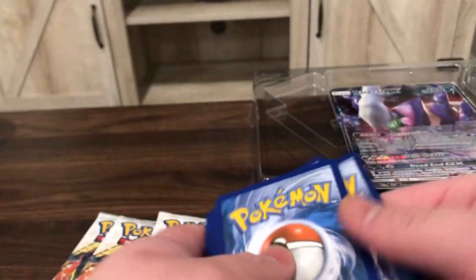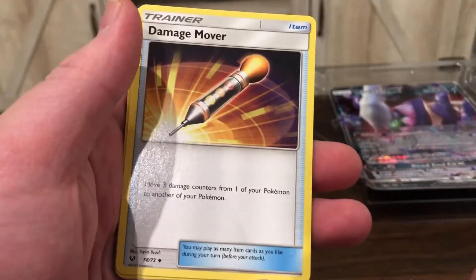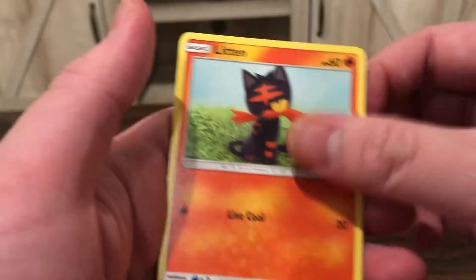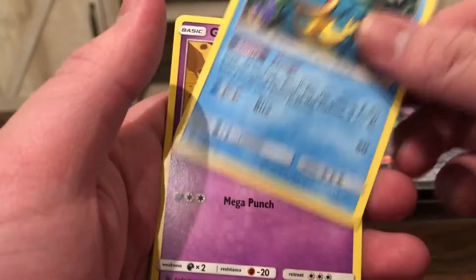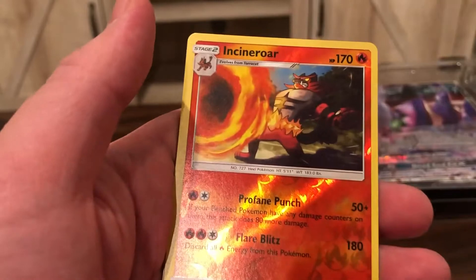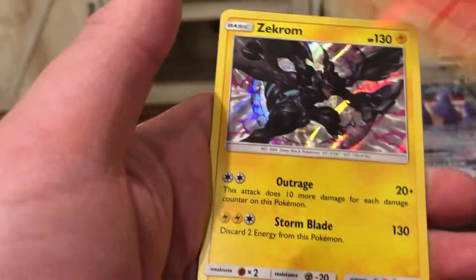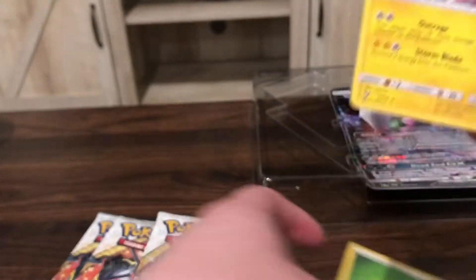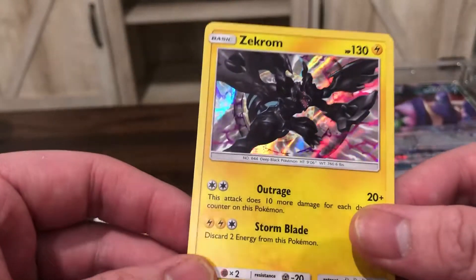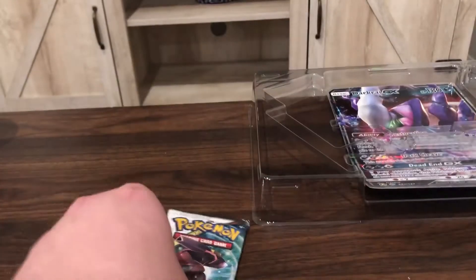I believe it's four from the back — we'll find out. Opening the first pack: Golurk, Volcarona, Damage Mover, N, Croconaw, Golbat, Bulbasaur, Totodile, Incineroar Reverse — it's uncommon — and a Zekrom holo. It's four from the back. I actually really like the regular holos as well, so these are nice, but not much value in them and not what I'm chasing. Let's keep going.